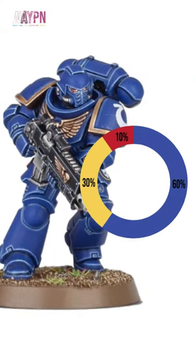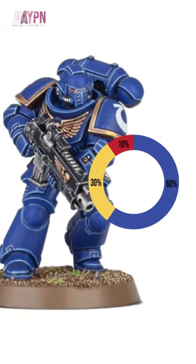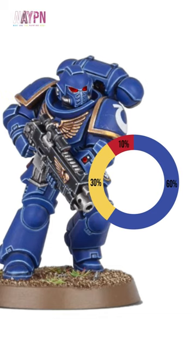In this scheme, they use navy blue, pale yellow, and a bright red — so 60, 30, 10.